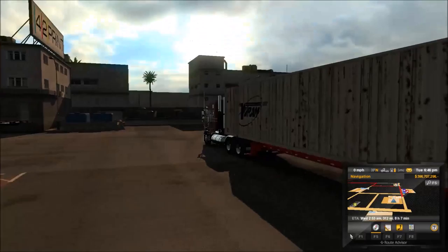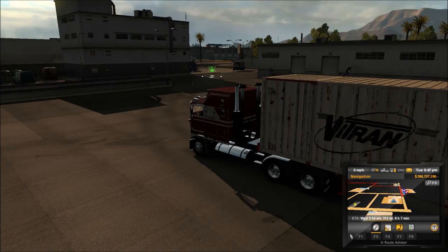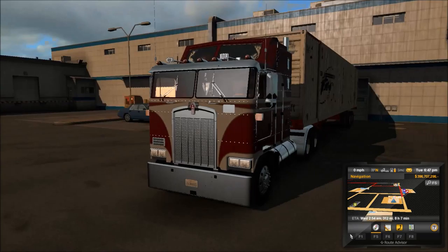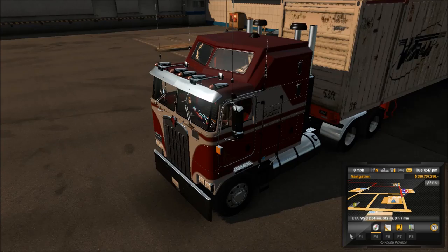We've got a grimy dirty container trailer filled with clothes. It's a Vytran 53-footer and we're going to Barstow, California today — like I said in the last video we'd be going to California. Let's go ahead and get this baby started up and get rolling. This is the K100 Aerodyne, as usual it's the only one for this game.